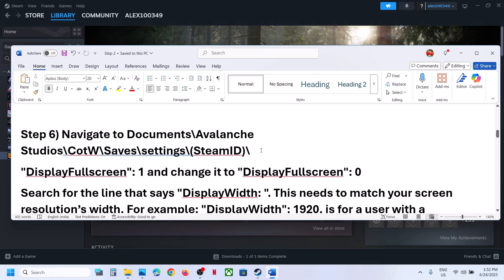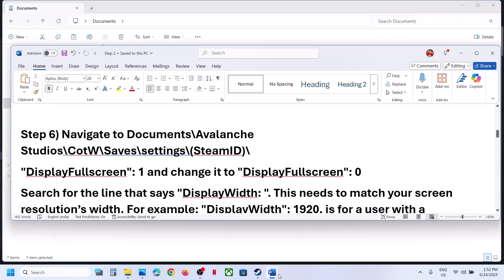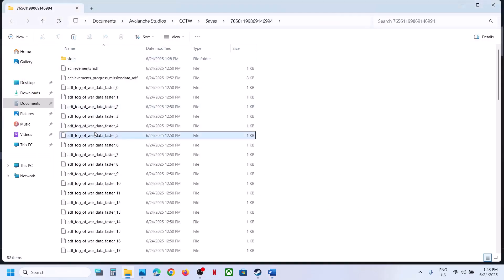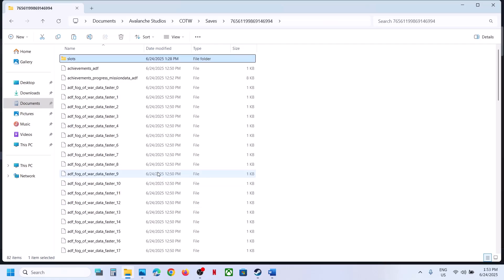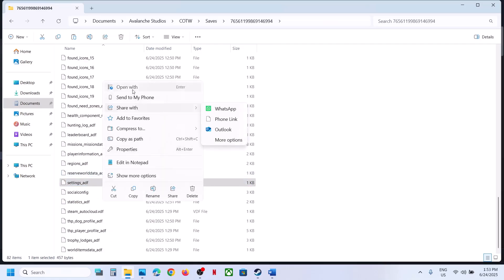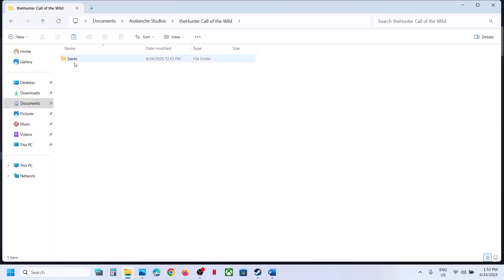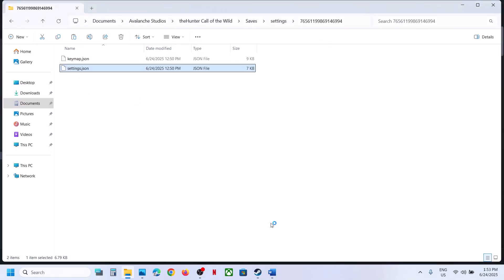The next step is to navigate to the Settings folder. Go to Documents, then open the game folder. Find and open the Saves folder, then open the Settings subfolder and locate the 'settings.json' file.